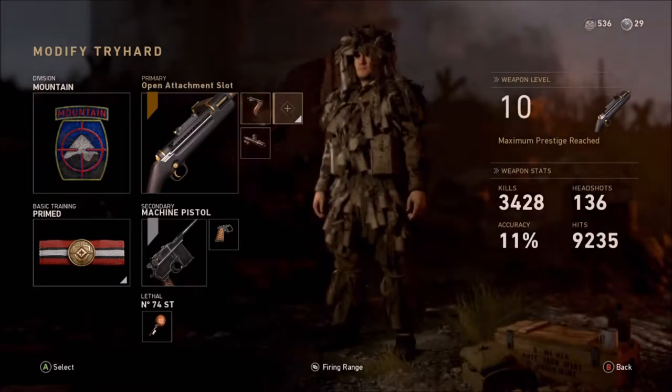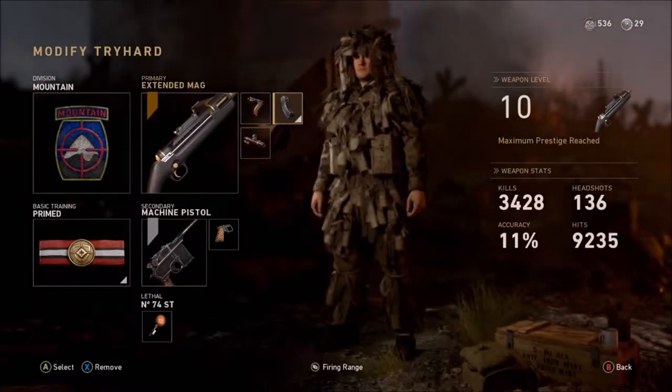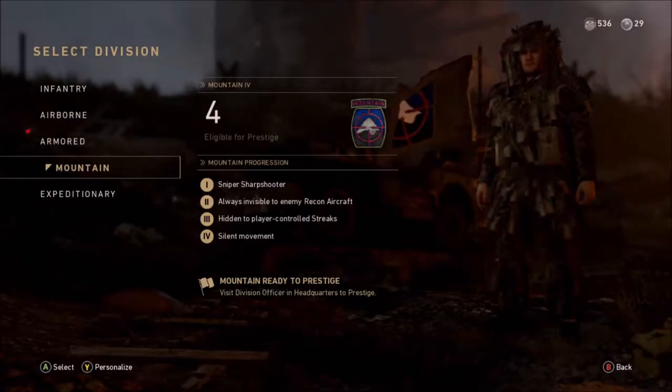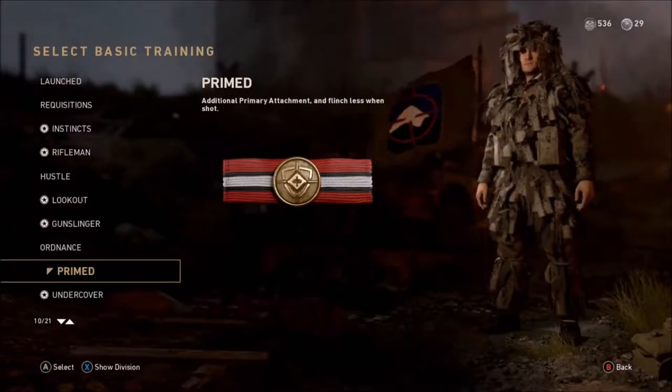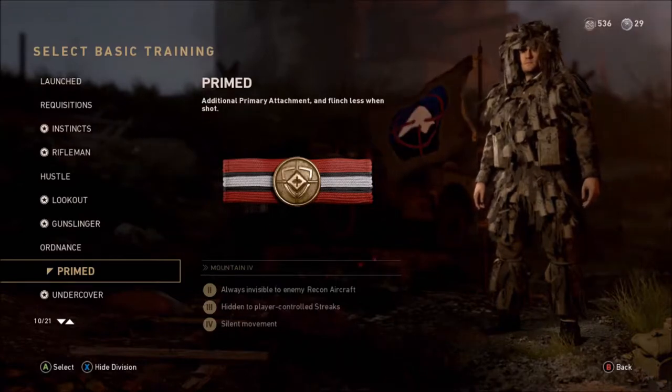In my opinion, you shouldn't be running anything other than these three attachments on this gun. You need Grip, because this gun kicks a lot. It has the highest fire rate in the game already. It does kick a lot. That's why it's a super close range gun, but if you add Grip, it'll steady it a little more. It'll help you get a little more kills over a little more distance too. That's why I run Grip.